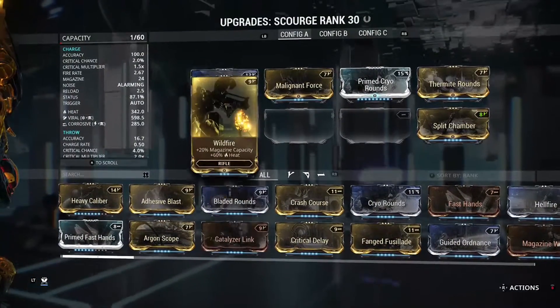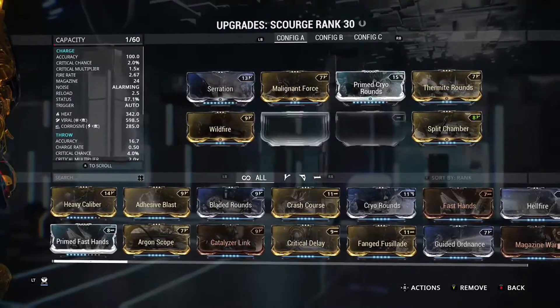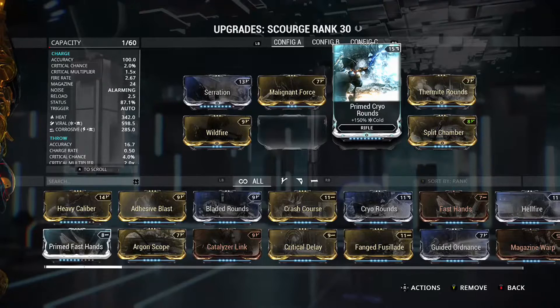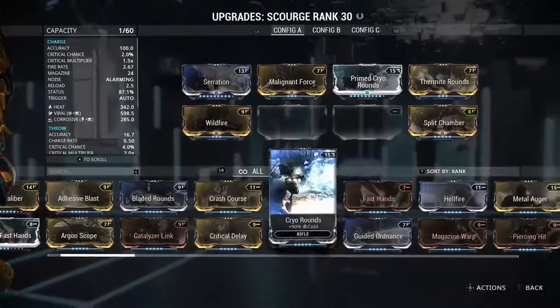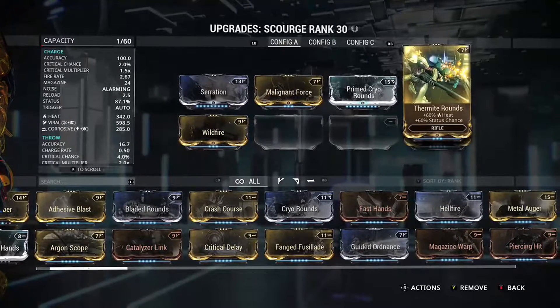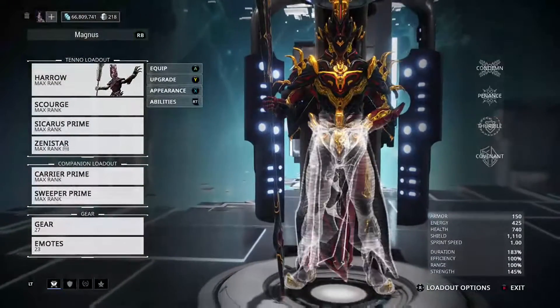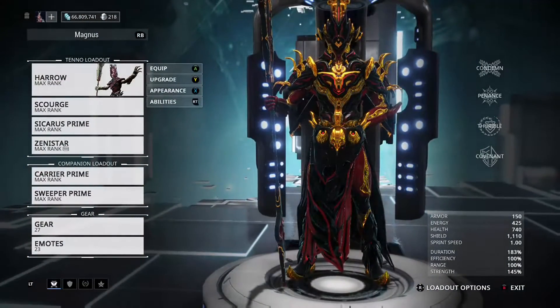Now the Scourge — very fun weapon, I would really suggest this build. I've tried corrosive, gas, viral, radiation, a bunch of variations. This is the only one I could stay alive with and keep going even when getting hurt. The heat provided enough stun-lock and the viral to get through enemies, or at least stun them so I could get away and heal or shoot from afar and heal.